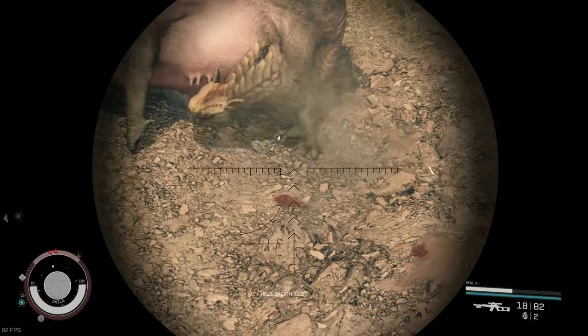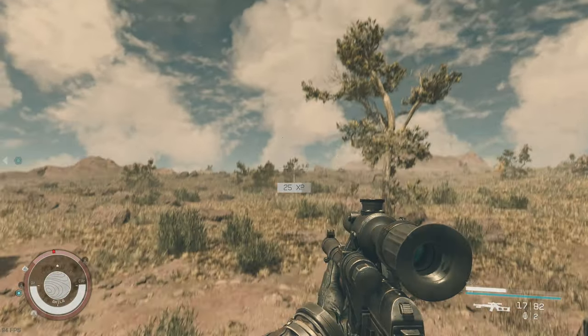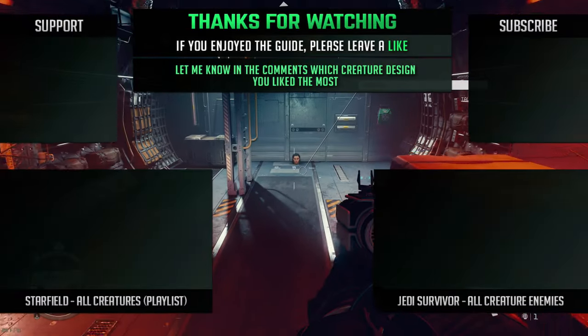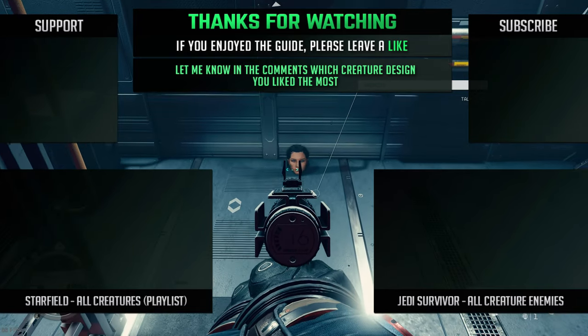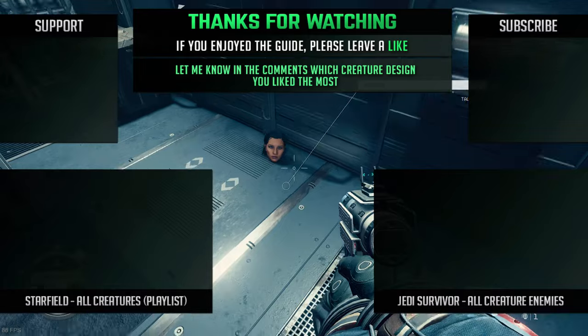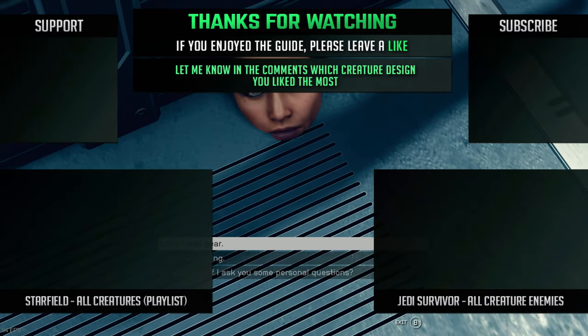So those are all the alien creatures you'll find in Starfield's Cheyenne system. Let me know in the comments which your favourite creature in the guide was, and give me a thumbs up on your way out if you enjoyed the video. If you haven't subscribed yet, now's a pretty good time to do so, especially if you want to see more of those Starfield aliens, which you'll be able to find in other guides on my channel. Take it easy and I'll see you in the next one.